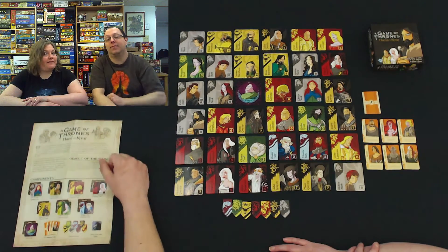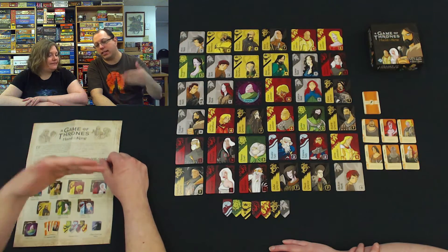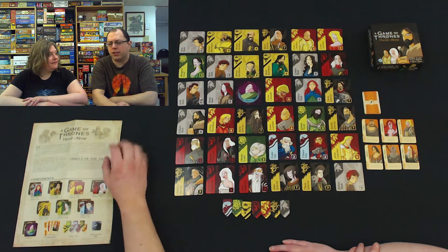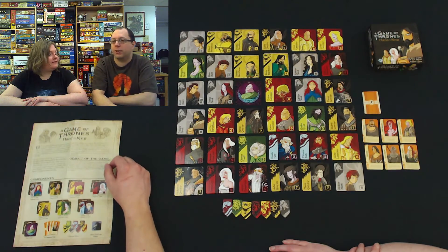We're back and ready to start. We have all of the cards shuffled and then placed out in a six by six grid. Then we have all the companion cards over here — they've been shuffled. There are six in the game. You do keep the deck nearby just in case some of the powers grab others, but most of the time it's just the six that you use.